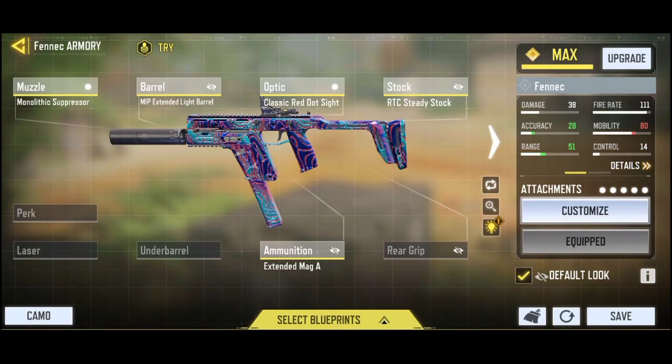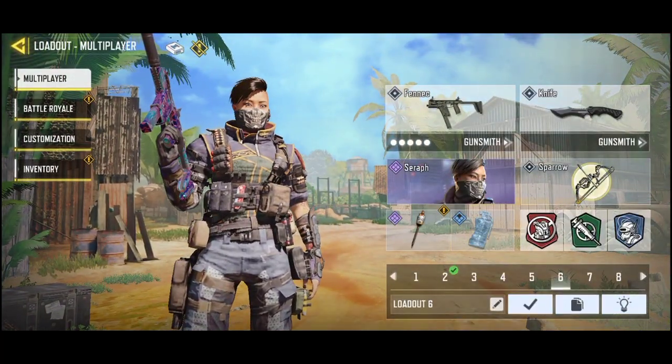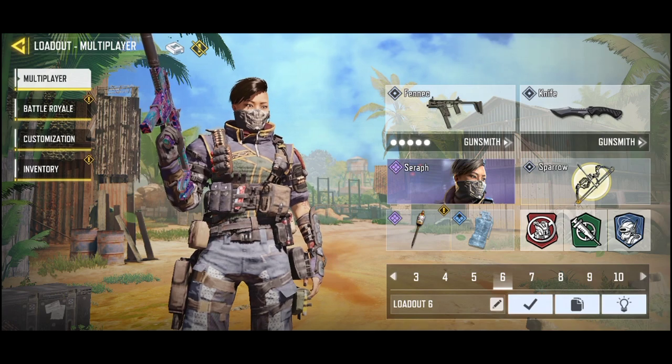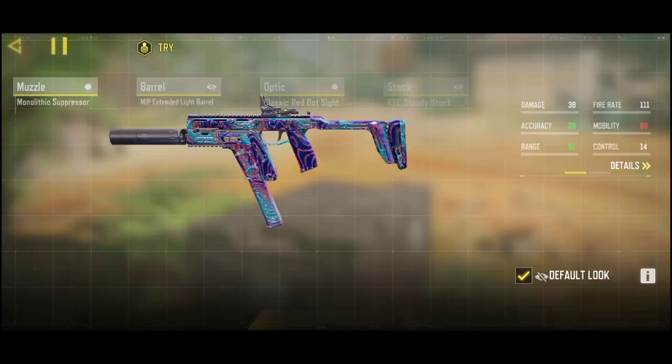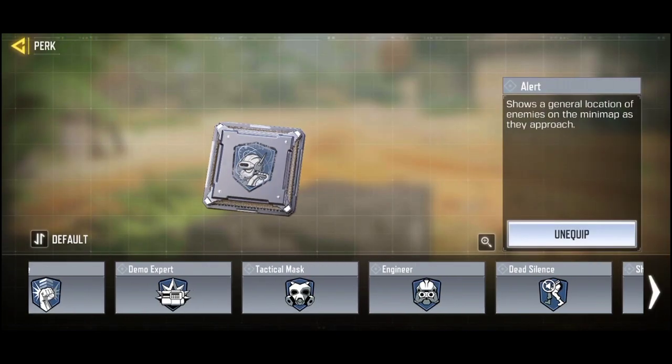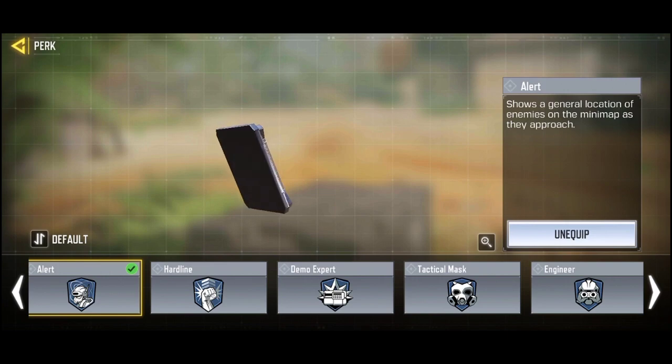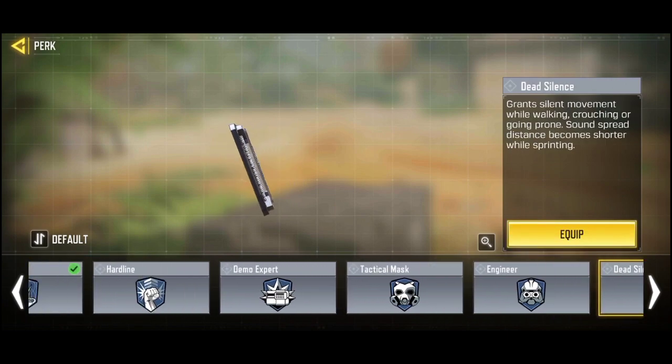Loadouts 6 through 10 are my Search and Destroy loadouts. The first one is the Fennec. I have Alert on, but if you want to be more stealthy, use Dead Silence instead.